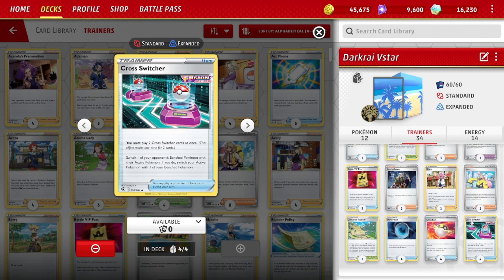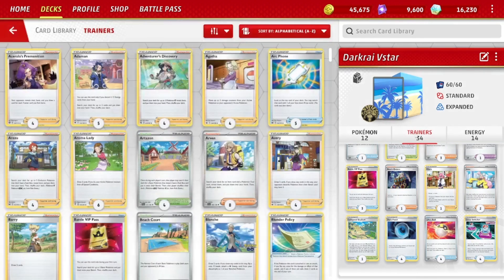And for Cross Switcher — you have to play two at a time, then you switch your opponent's benched Pokemon to active, and switch one of your benched Pokemon to active as well. Very useful — the same effect as Guzma, similar to Boss's Orders although you switch your own Pokemon too, and it's on an item card. We can recover two with Dark Rye V-Star's ability, so this is one of the other main uses for that ability. If you can save that ability until late in the game, hit your Cross Switchers — boom, get the game. It's worked for me.